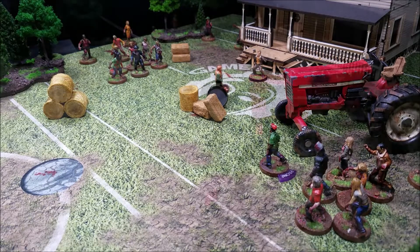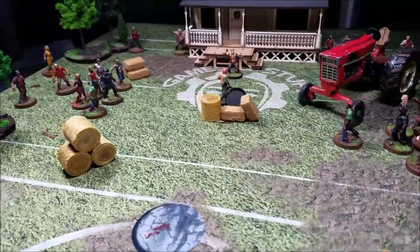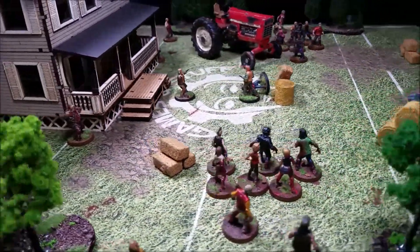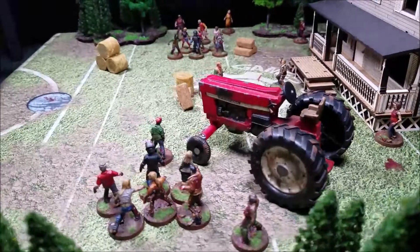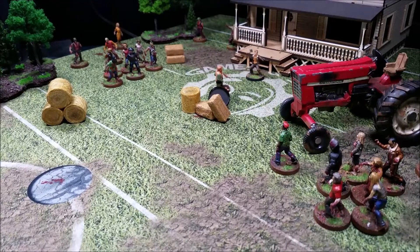After that event, we roll for the prone walker — he finally stands back up. Spinning the board around to show how many walkers we're now looking at — it's a ton. We up the threat by one and end turn three. It's a lot.